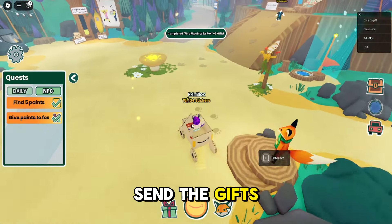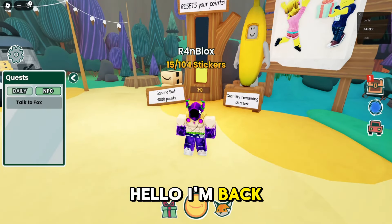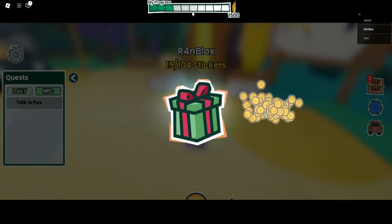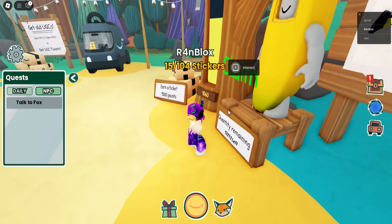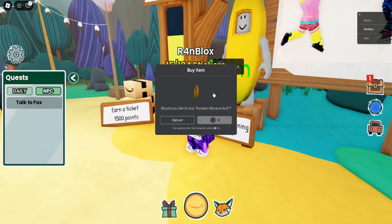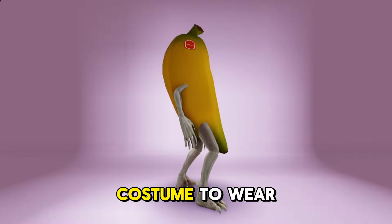You can now send the gifts to your friends. I will see you again after I have collected all the needed points. I'm back — I already have enough gifts to open. Let's open them all. Now I have all the points that I need to buy the UGC. Just click Claim, then buy for zero Robux. I claim the banana suit — now I have a healthy banana costume to wear.